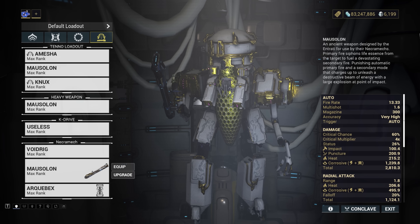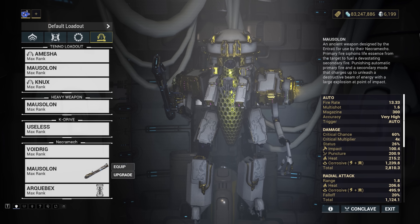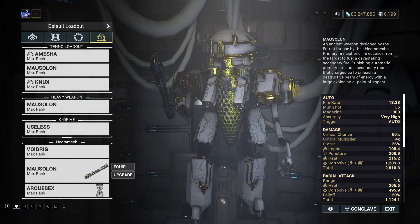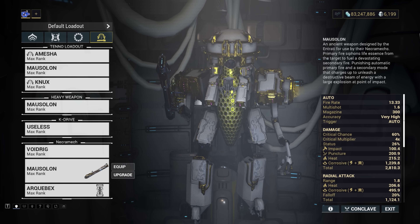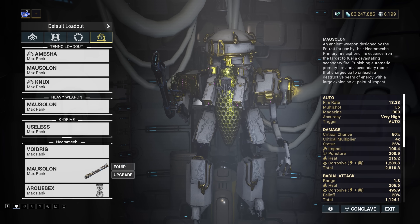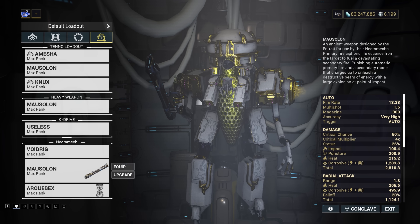Similarly, your Necromech can be a big bruiser on demand to help deal with heavier or swarming enemies. If you're stuck with support options for frames and low damage weapons, this can be your backup plan to contribute. Just be mindful that Deep Archimedia modifiers can get in the way of these too.